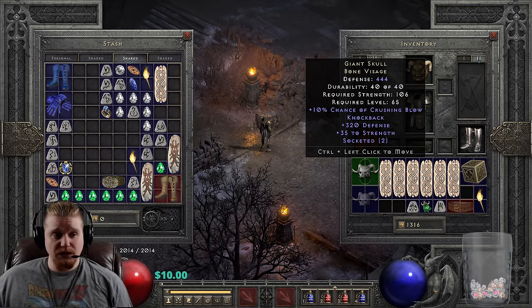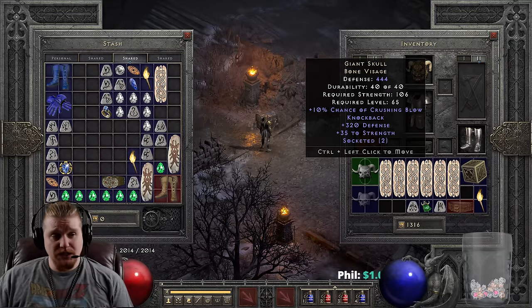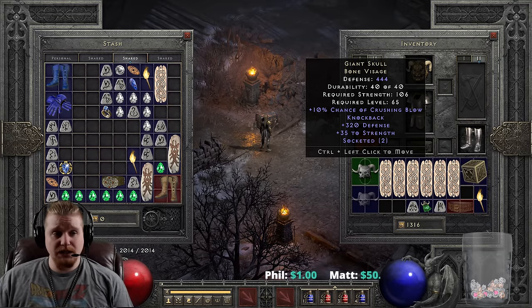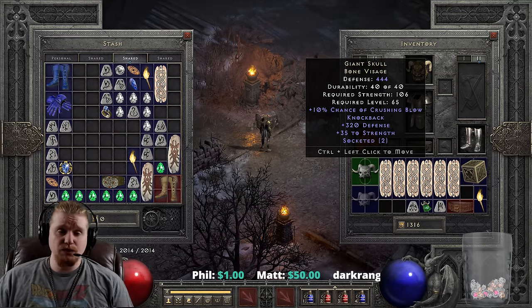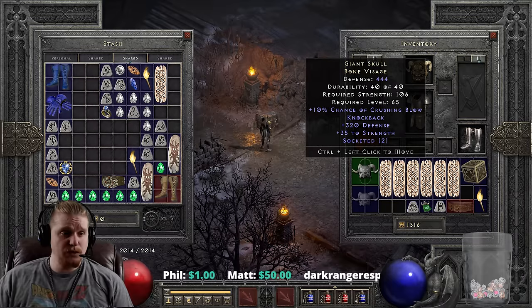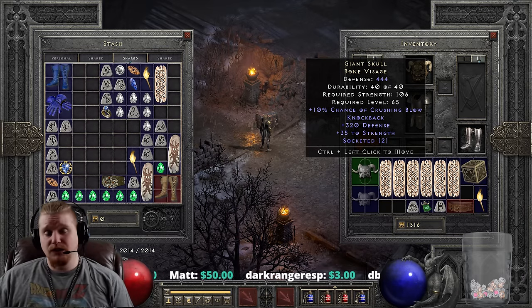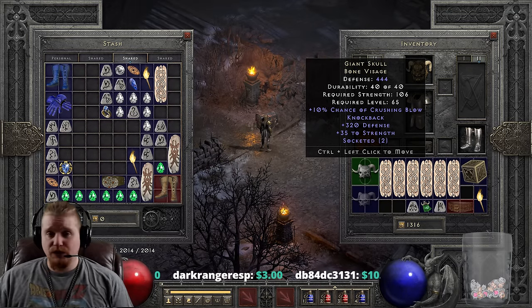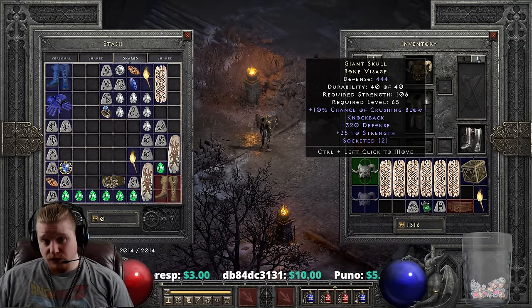You can put runes, jewels, and all sorts of stuff in here to make it better. For instance, on a physical damage Amazon you could use this to get Crushing Blow and Knockback, then not have to worry about Knockback on your bow or gloves. You could put in two 15/40 jewels, two lightning facets, cold facets, or whatever damage type you need. On a Javazon you could do two lightning facets; on a freezing Amazon two cold facets; on a fire Amazon two fire facets.